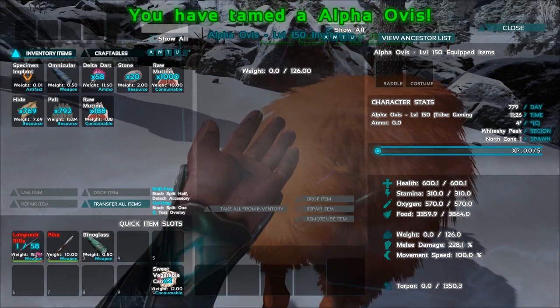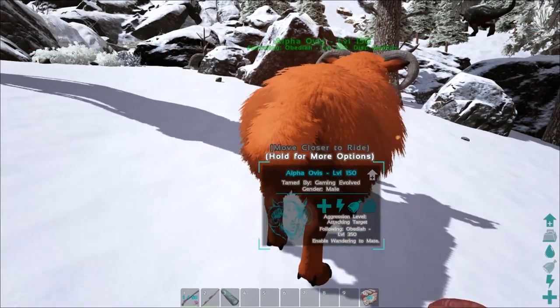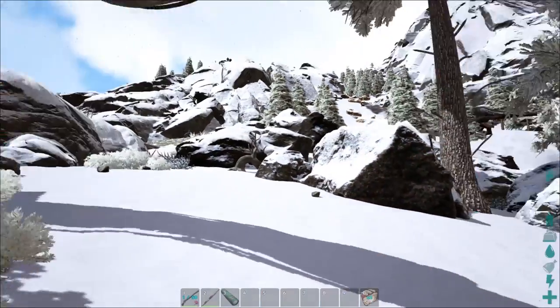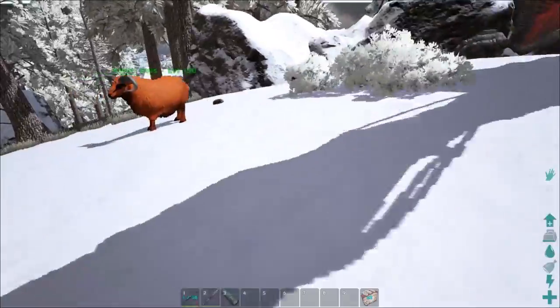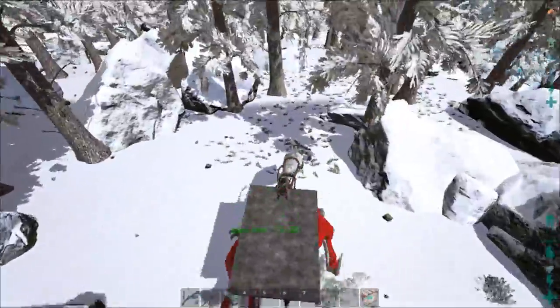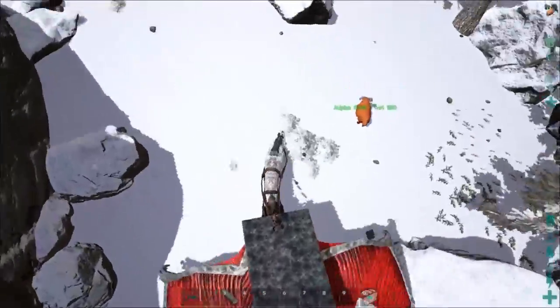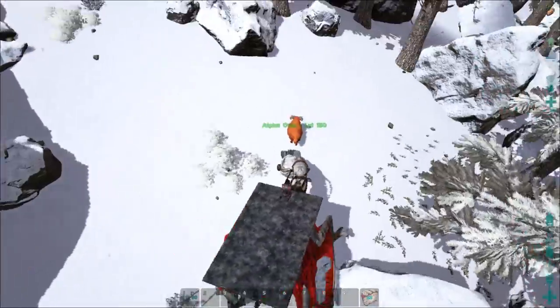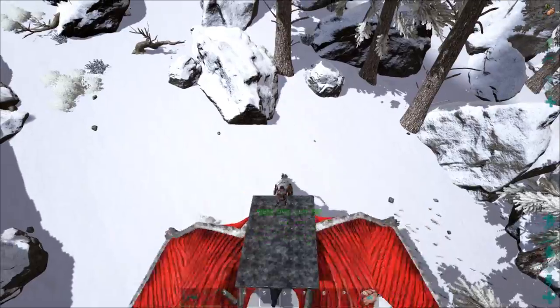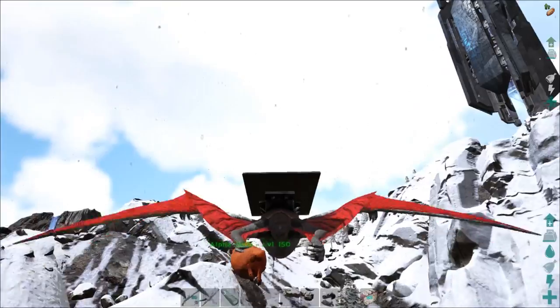600 health, 310 stamina — so good. I think if the genders line up properly, and I think that one was female, we're actually going to take this guy back to base and try to do some breeding. Can we pick it up? I think we can — I saw cat pick the other one up. There we go, got it. I'll head back to base.